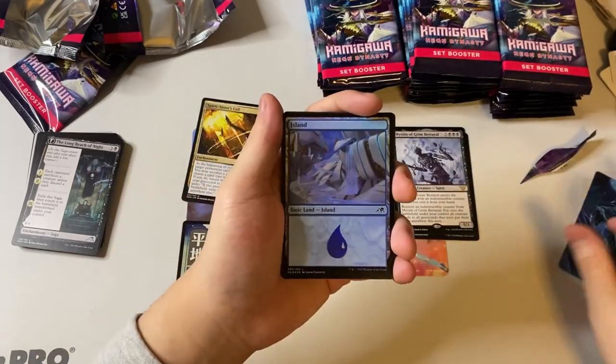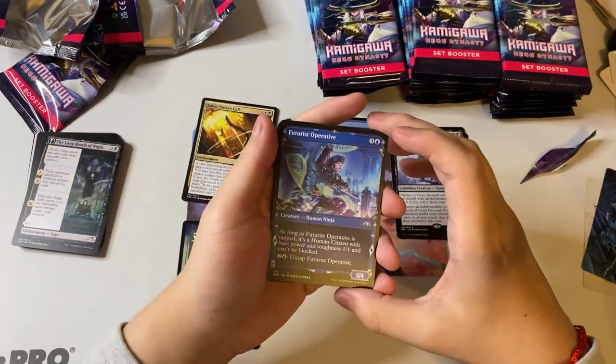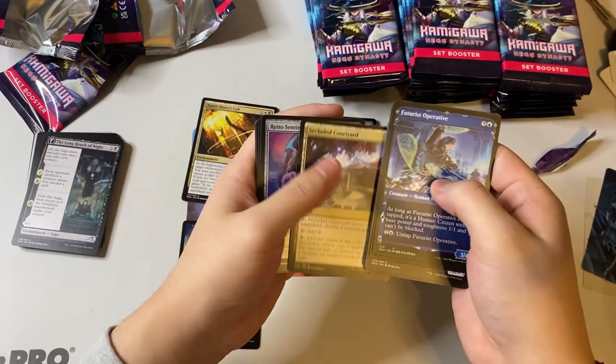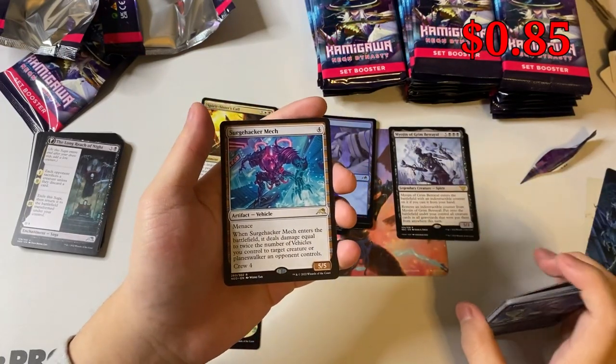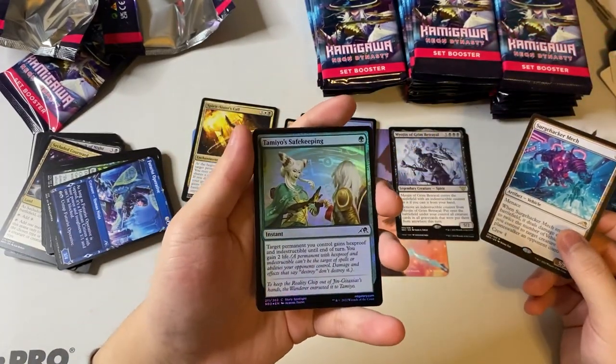Let's go ahead and open our next pack — we're on to pack number three. Oh, what the heck? I didn't know they had actual art cards! That looks nice actually. And we got a foil island, that's pretty good. I'm not gonna go through the commons too much, you guys can slow down the video if you want to see them.